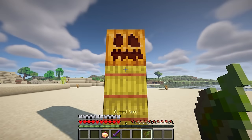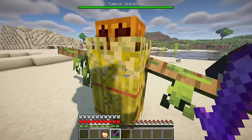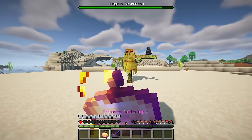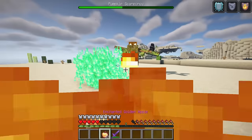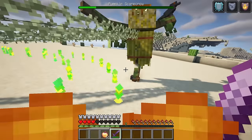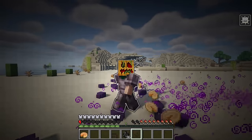This mod adds a spine-chilling boss to Minecraft: the Pumpkin Scarecrow. To summon it, craft a cursed seed, stack two hay bales with a carved pumpkin atop, then right-click the pumpkin with the cursed seed. This Halloween-themed adversary boasts 200 health and deals 5 to 15 damage using seven deadly skills, including a swarm of crows that forces constant movement. As its health drops below 100, the scarecrow ignites, intensifying its aggression. Upon defeat, it drops a spooky pumpkin that scares surrounding entities when your health dips below 10, with a 400-tick cooldown.